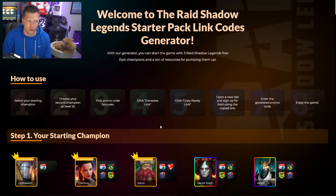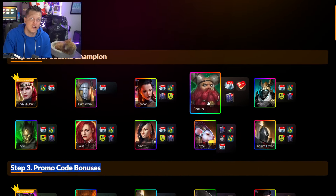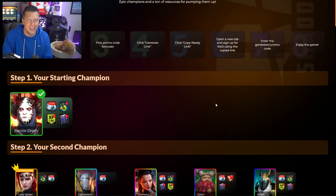In terms of what you should pick here for choices, there are a lot of really good options and you can feel free to pick what you'd like. If I was starting a new account today on Raid Shadow Legends as a new player, I would probably pick Rector Droth as my starting champion, because he's a healer support champion who is capable of reviving — and that's obviously an amazing opportunity to pair with your starting champion, giving you a damage dealer complemented by a revive-capable healer support.